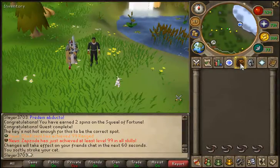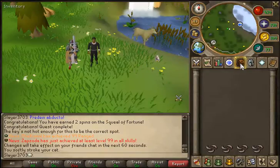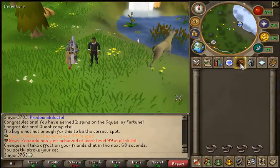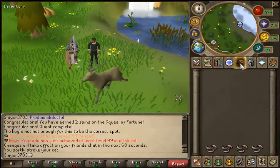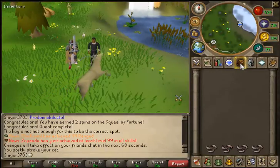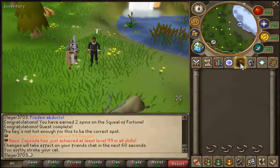I'm going to be starting a new drop tab. Anything that I get from a slayer task I will be putting into a bank tab, and if I get a clue scroll all that stuff goes in there too. I'll just take out teleports and things I normally use, and anything major or big will definitely go into the drop tab.